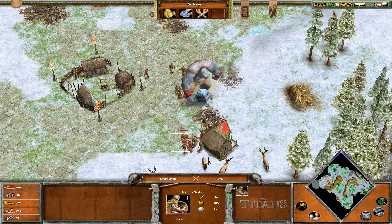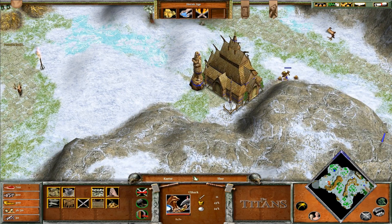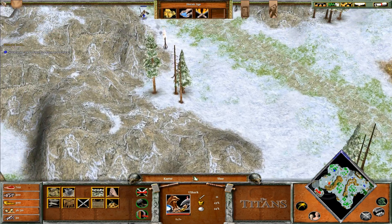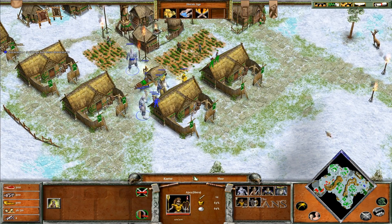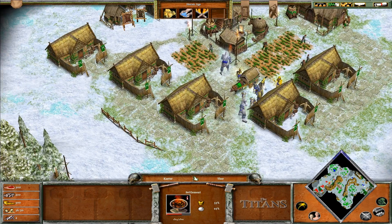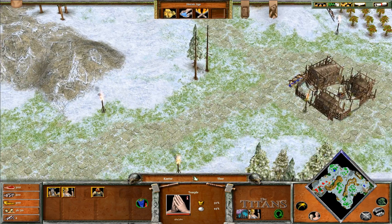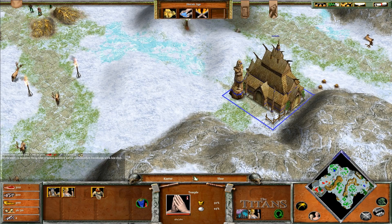It's that big dragon thing that we had to kill in the other one. Remember, as the Norse we get prayer for fighting. I would get one or two Valkyries just so we can heal. We've got a healing spring, but healing with a Valkyrie might be a good idea. Mountain Giants are normally a Mythic Age unit, I think, so I'm surprised we get those.